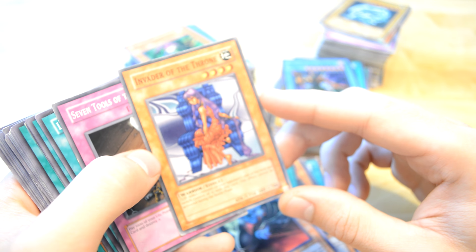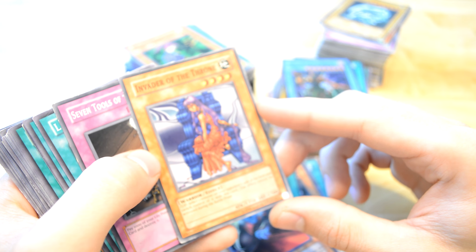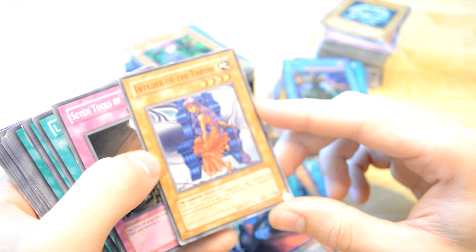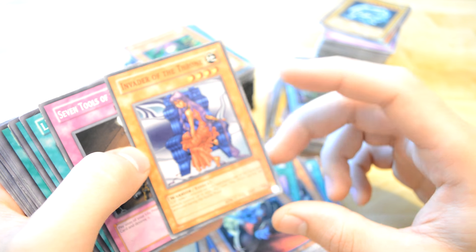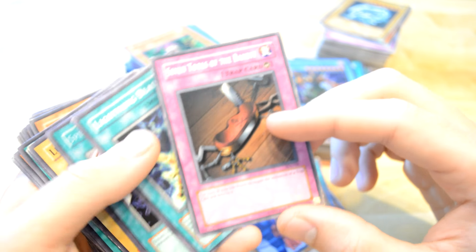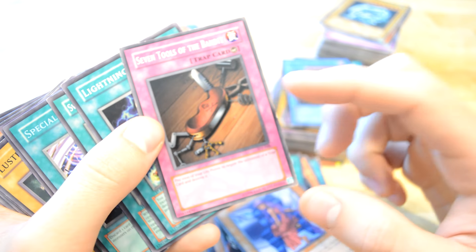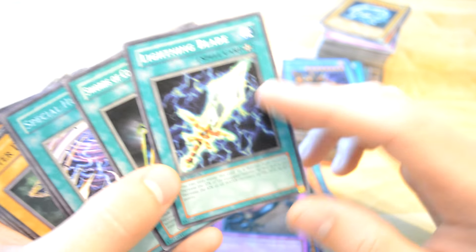Invader of the Throne — flips like one monster face up on the field and switches control of it with this card. This effect can activate during your battle phase. It's sad that it can't — yeah. You have to pay a thousand life points to negate the trap card, not that good.